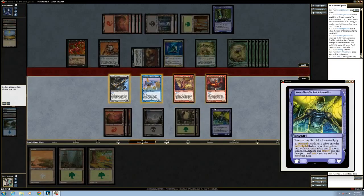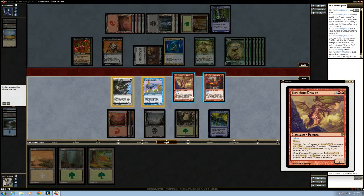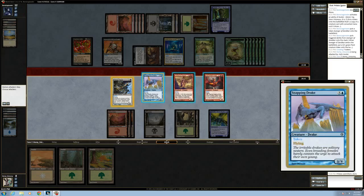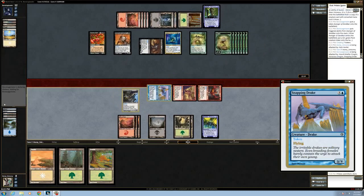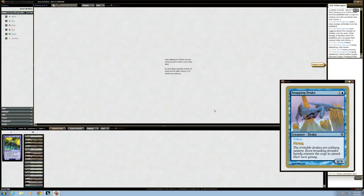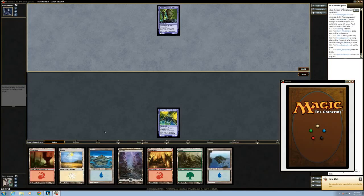Let's just double-check our math: five, six, seven, eight, nine, ten, eleven, twelve. Alright, let's do it. Just some extra value. As you'll notice, we got flyers and our opponent did not — that is the key.